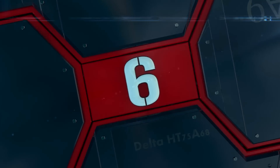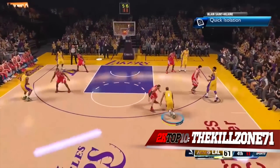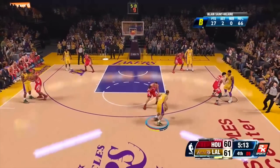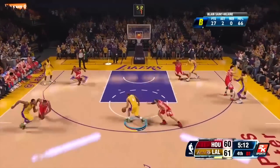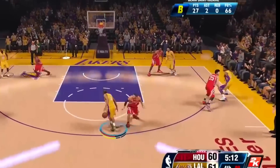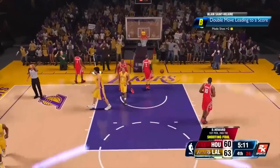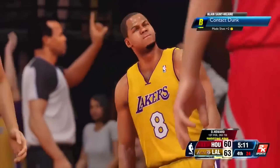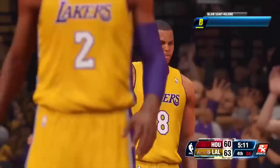Coming in at number 6, the Kill Zone 71. Take a look at this — he does the bait move. I've never seen anybody utilize this move like this. Spin move into a behind the back move. This was definitely one of the craziest combinations I've seen. Look at that reaction after dunking on Dwight Howard.